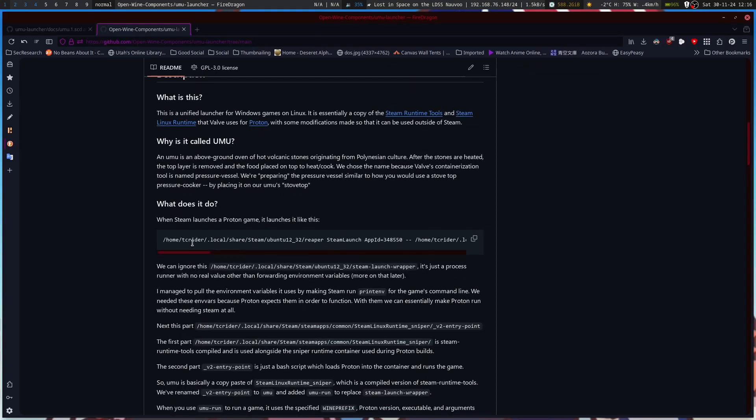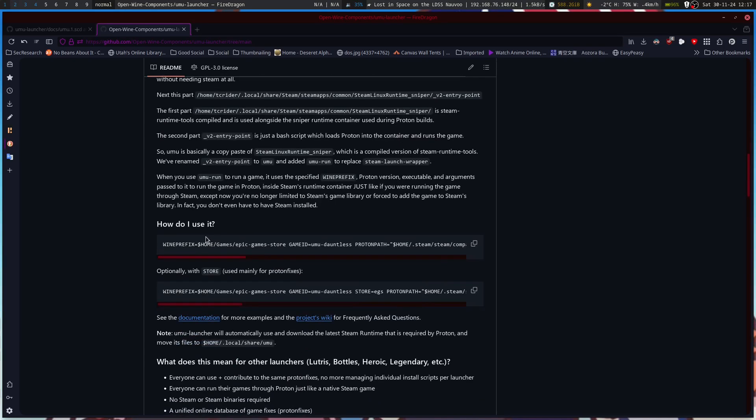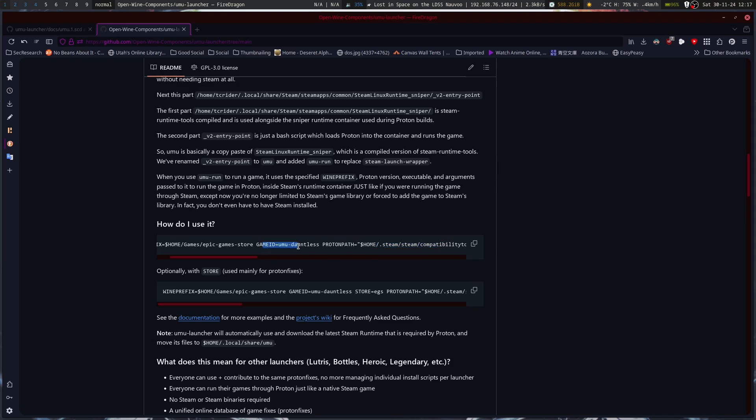The README here has some basics about how they figured out how Steam runs things and then how to run Umu. There's a really big example that gives you most of what you need to know. You've got your game flags that you tack on to the end, the main program you're trying to run, and then Umu-run precedes the program. You set your environment variables — your Proton path, you can explicitly state that, and you can change your game ID to something different.